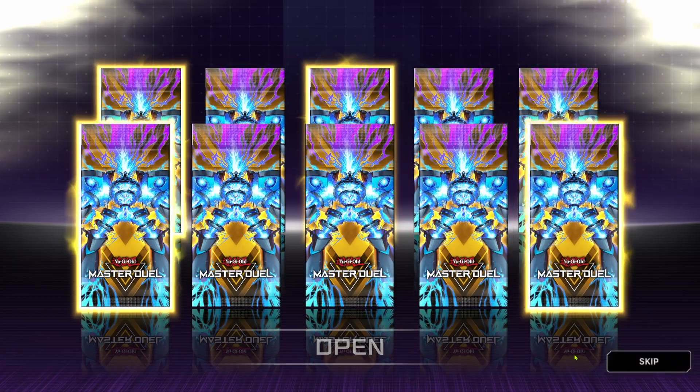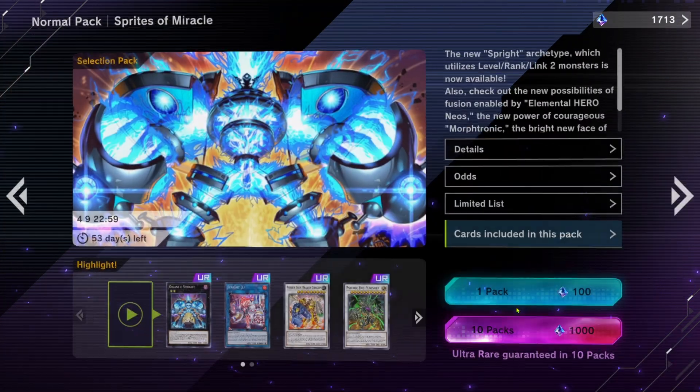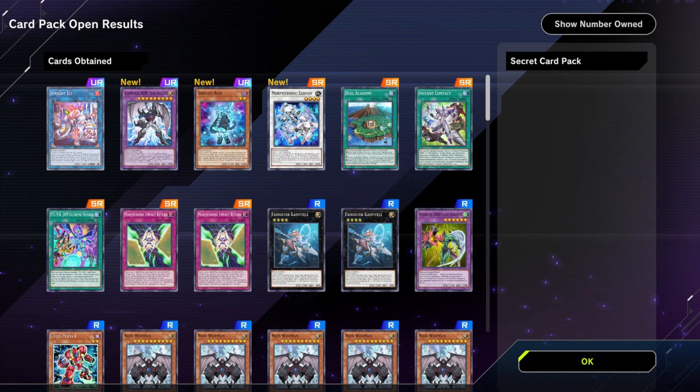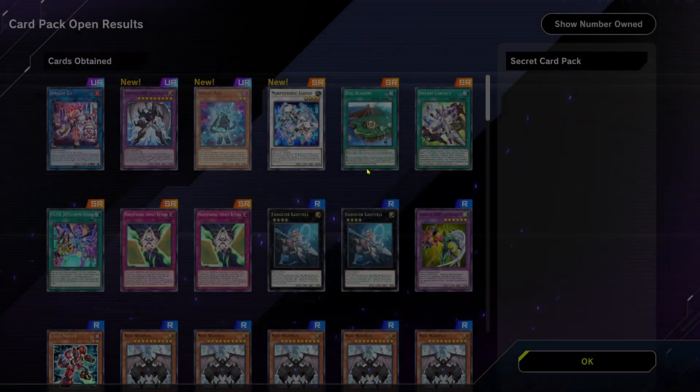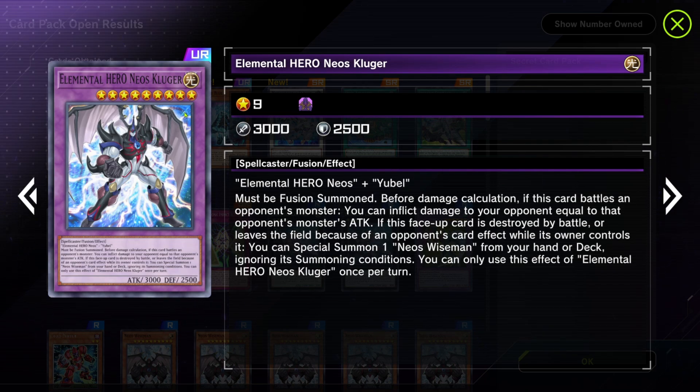Skipping through the remaining packs. We got two Instant Contacts - nice. We got no ultra rares. Miracle Contact - I don't care. Guaranteed packs: we got the second Spright Elf, our first Spright Blue, the third Instant Contact, and the Elemental Hero Neos Cougar. This card sucks - like it's not bad but I'm not going to put U-Bell in my deck. There's just no way. But Neos Cougar is actually nice - though it has no protections, so it's whatever.